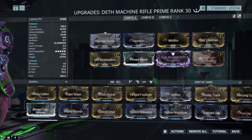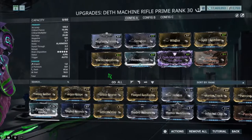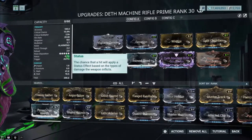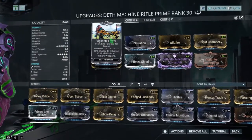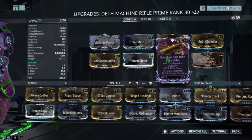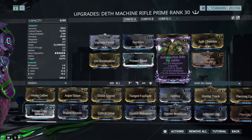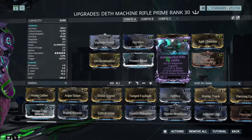Before the second build, I want to say that for the Death Machine Rifle I recommend getting fast fire rate, since this weapon is a machine gun sort of thing. The reload is at two seconds, which is pretty decent. When it comes to a Riven, I don't recommend just grabbing one straight up — but if you ever get one, aim for stats like magazine, slash damage, raw damage, or multi-shot.